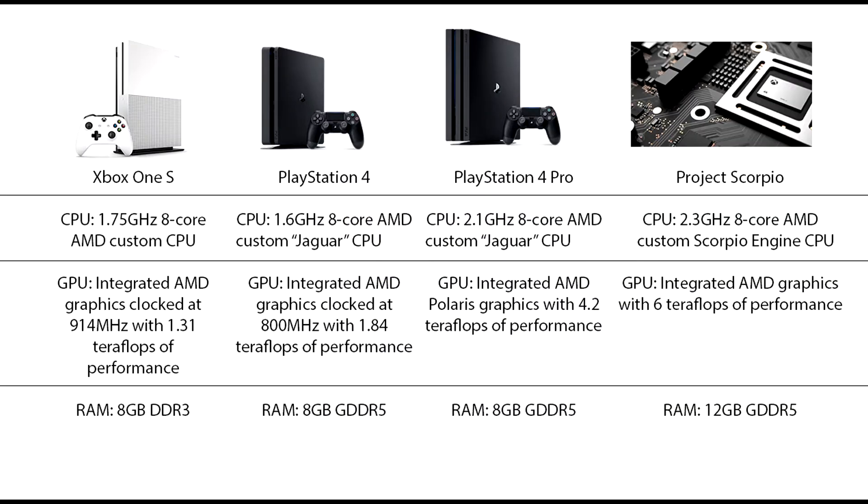The Xbox One S actually has a faster CPU than the PS4, clocking in at 1.75GHz vs. the PS4's 1.6GHz. However, where the PS4 shines is in the GPU and RAM, where its 1.84 teraflops pretty much takes a dump on the Xbox One's 1.31 teraflops, and the 8GB of GDDR5 RAM is much faster than the Xbox One's 8GB of DDR3 RAM.